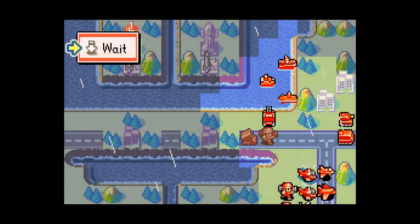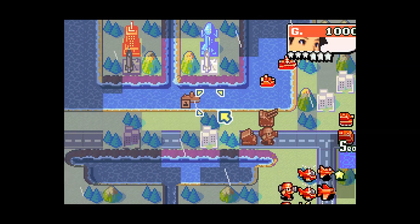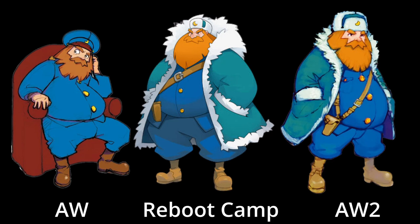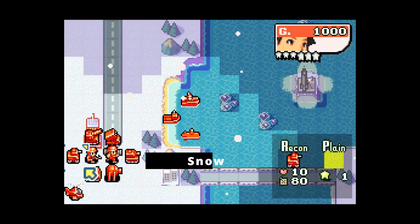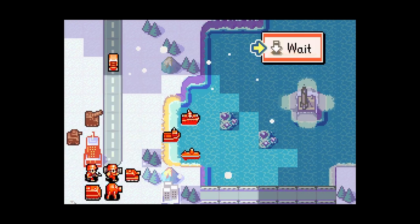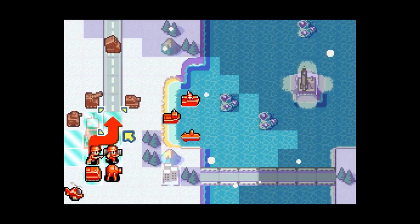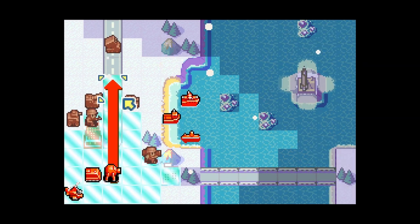In addition to this, all units will also have their fog-of-war sight range decreased by one. For anyone besides Olaf, snow is the ultimate anti-movement weather. It doubles the movement cost for all units, across all terrains, except for properties and roads. And this time, even air units suffer.